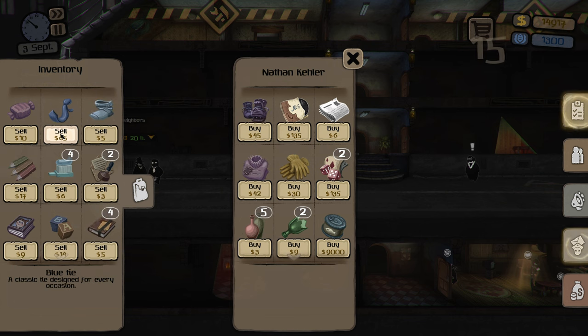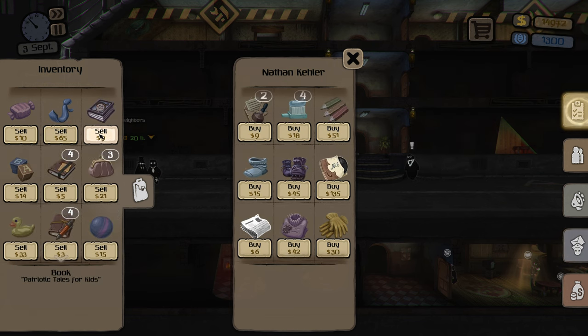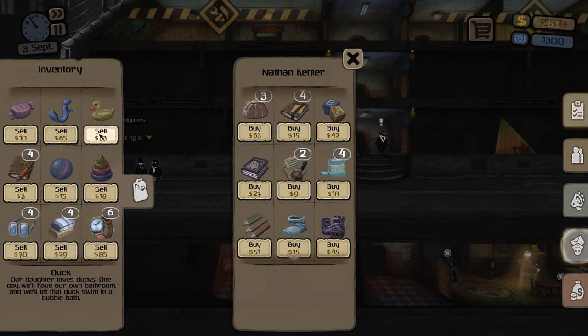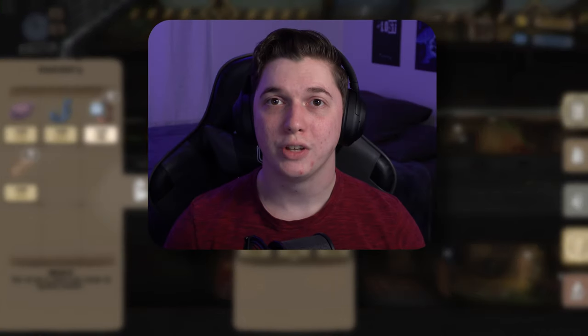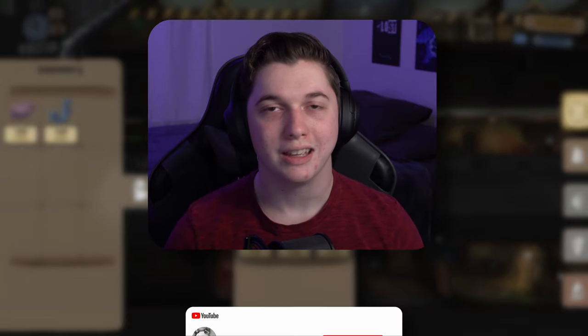Tip number 8: buy and sell from Nathan whenever possible, or at least whenever you need to. Anytime he comes by on the left side of the apartments, you can offload all of the random items that you don't need for a lot of money. You can even buy illegal items like apples to plant in apartments for blackmailing and reporting purposes. I like to always keep a few apples on hand as they are pretty cheap and you'll always make a profit from planting them on your tenants. If you made it this far in the video, be sure to let me know down in the comments what you thought about the game, hit the like button, subscribe for more achievement guides, and if you want to support the channel even further, hit the join button to become a member.